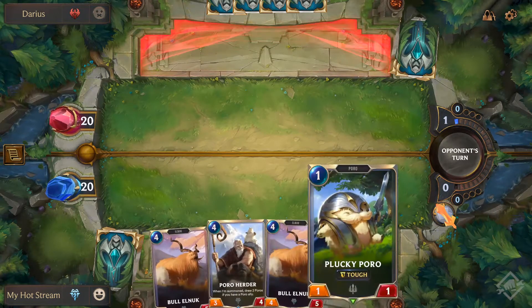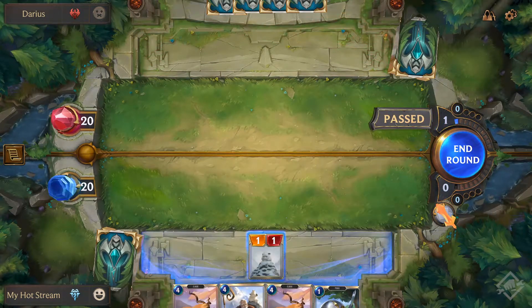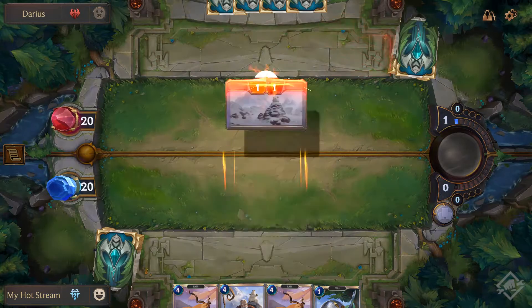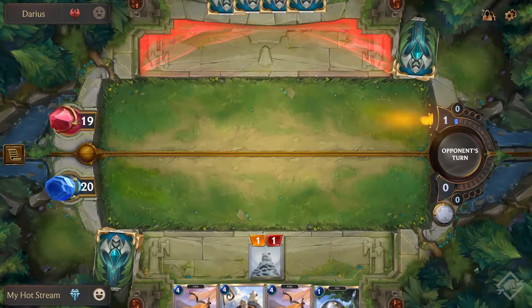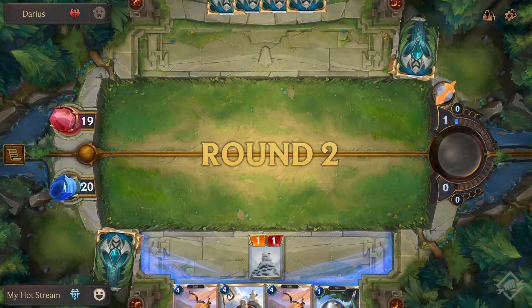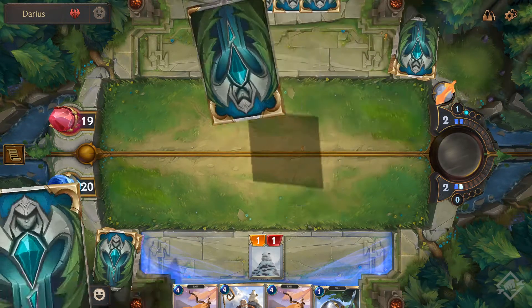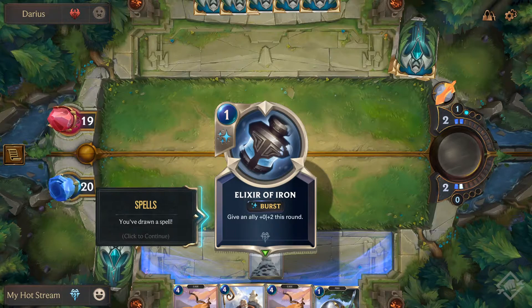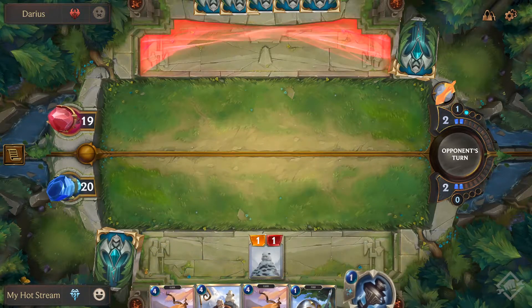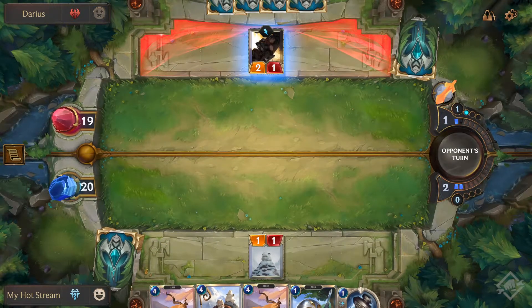We got a lucky one. The tough ones - we saw them in the last one. Give an ally plus zero plus two. Our mana stone was so limited like that.